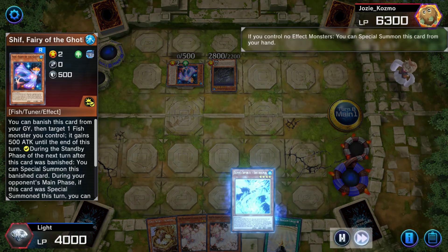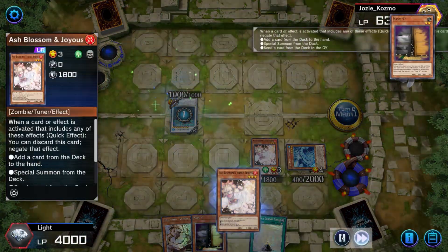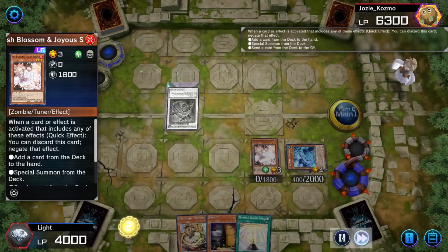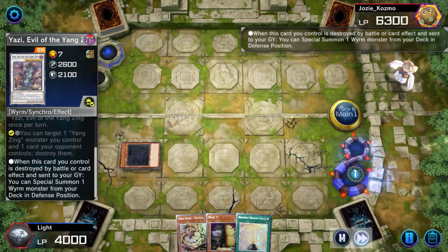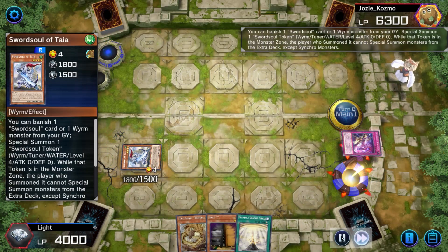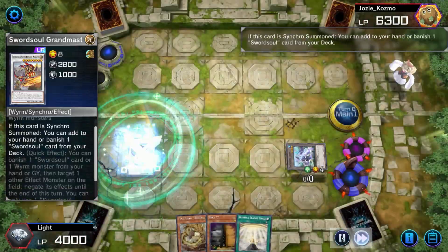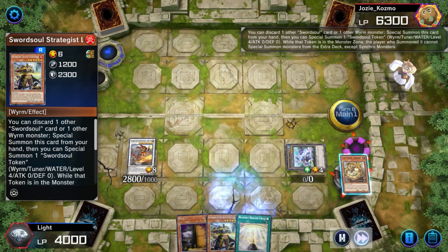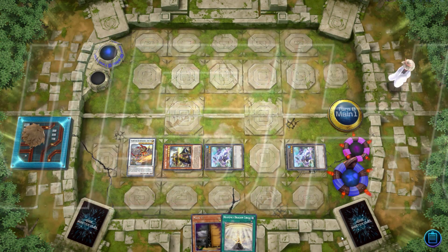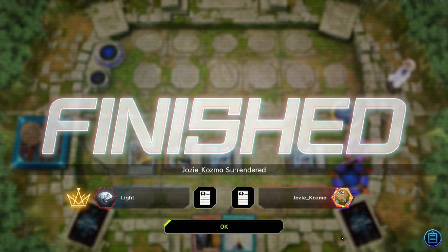The opponent gets back the Fairy Goatee, shifts, and makes a synchro nine — they bring out the Croc — so I just Ash because I don't want to risk them drawing into another Ash Blossom or Imperm. We use Blackout by banishing it from Taya. Yazi special summons from deck, not grave — we have to special summon Taya from Yazi — and it's totally fine because we can still go full extension. The opponent realizes there's nothing they can do and we mop up the game. If this was a Goatee loner deck, you can again see why you don't want to play loners if you can avoid it.